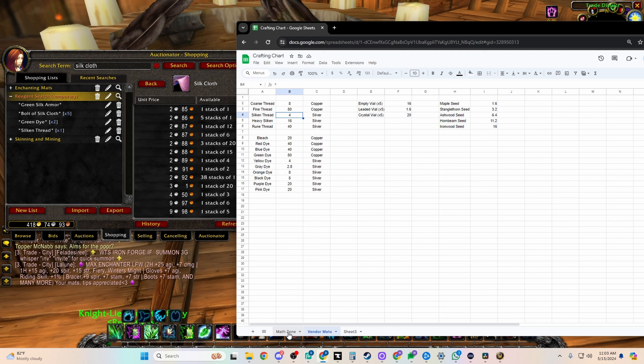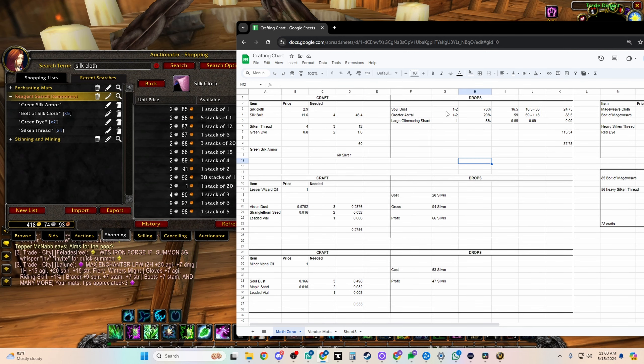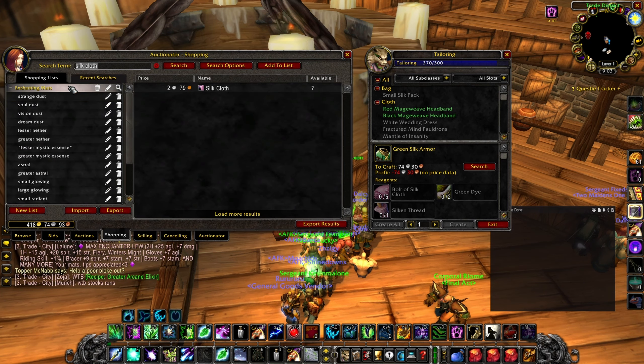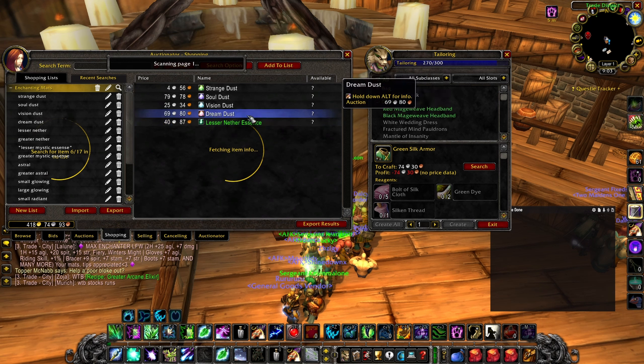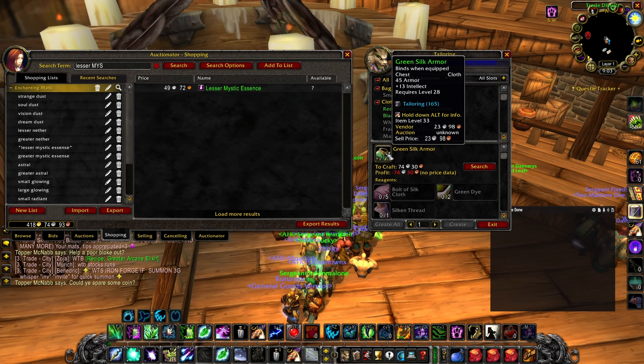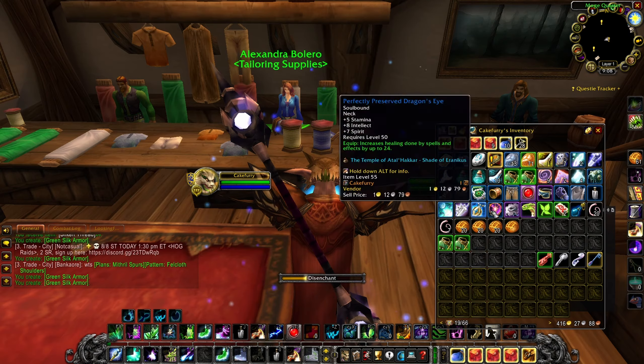I have a whole tab of vendor mat costs. Soul dust drops are going to be about two to five per disenchant. If I sell them at 50 silver, I need to account for 40 silver per soul dust, so even at the lowest end I'm making about 20 silver per dust. On the lesser mystic essence I might lose a little bit of money, but from past experience I got a 60% chance of three out of five, which makes sense. So I'll be getting about one gold 20 silver per craft while it only costs 60 silver to craft, meaning about 60 silver profit per craft.